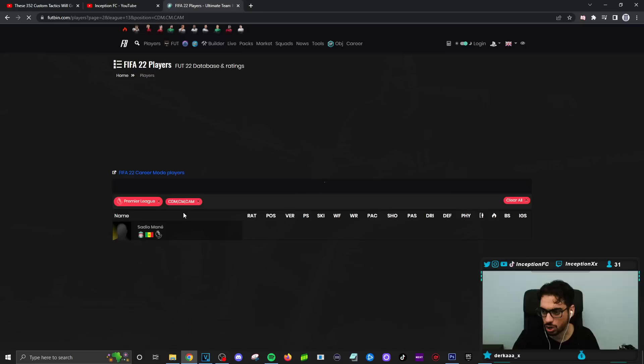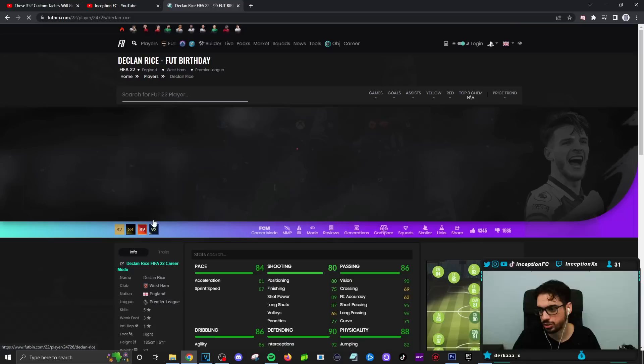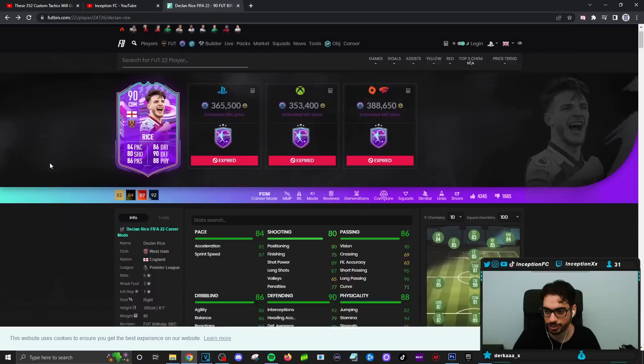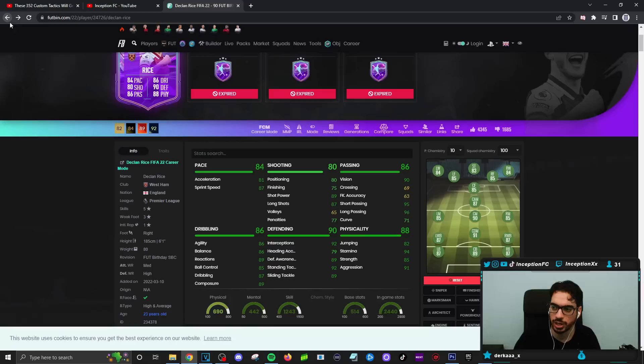I feel like it's mainly Kante and Declan Rice as comparisons. Declan Rice's birthday card is $365,000 — isn't Fabinho cheaper? I think it's because of the skill moves. Declan Rice's season card doesn't have the pace compared to Fabinho.